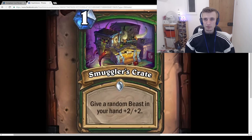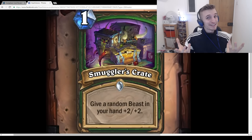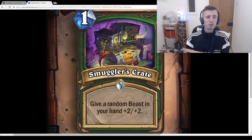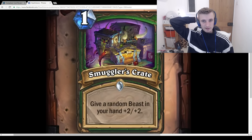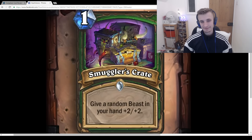Smuggler's Crate: 1-mana spell, Give a random Beast in your hand +2/+2. One mana to give something +2/+2 is good, but it's giving something +2/+2 in the future, which is not so good. But if it buffs Dispatch Kodo or Rat Pack, it's well worth it — you play this turn 1 to get a 4/4 Rat Pack on turn 3. Or you buff Grandmother turn 1 and get a 3/3 that spawns a 3/2 when it dies. In a Grimy Goons deck this is definitely good enough to play, maybe as a one-of.